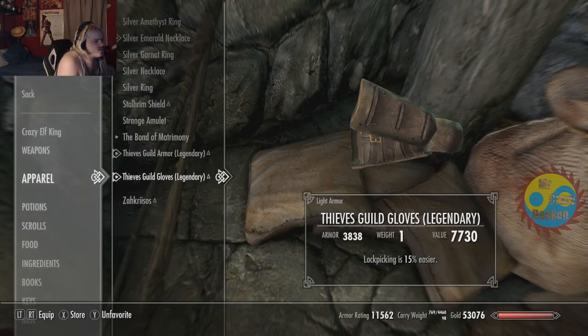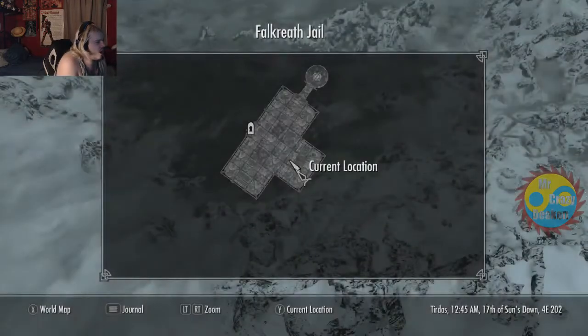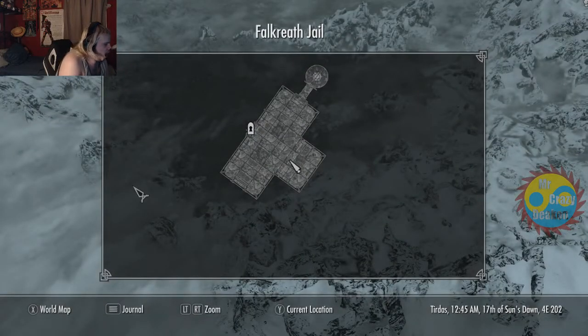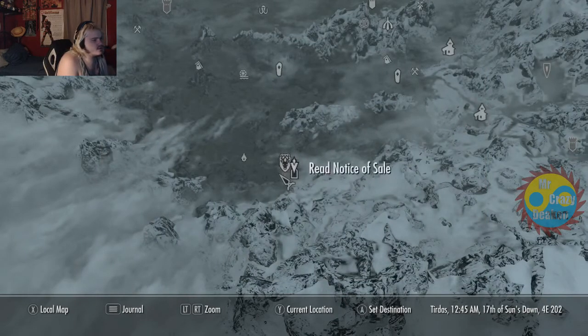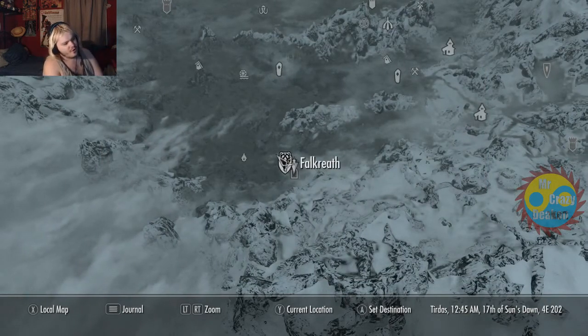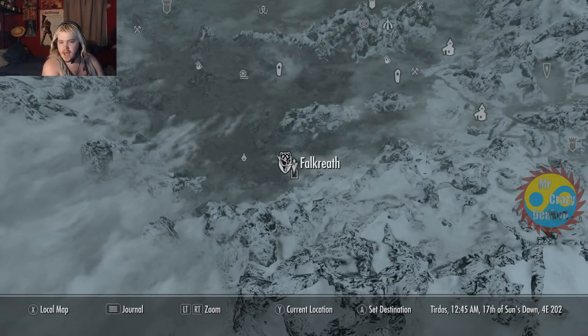So, we're at... if I pop open the map... we're down in Falkreath. You go into the barracks and there is going to be the door here.